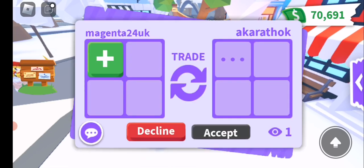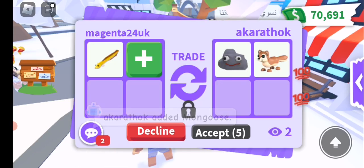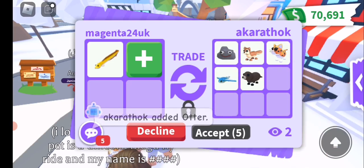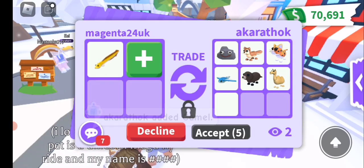What will you offer me for an eel? If I put in my eel, what will you give me? A rock. Oh, there's weird emojis coming up as they put in pets. What the? That is weird. That is so weird.